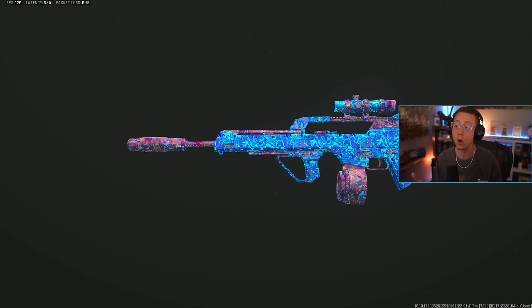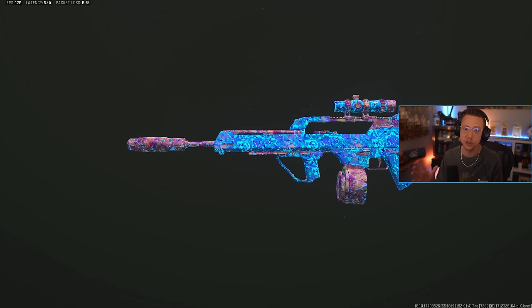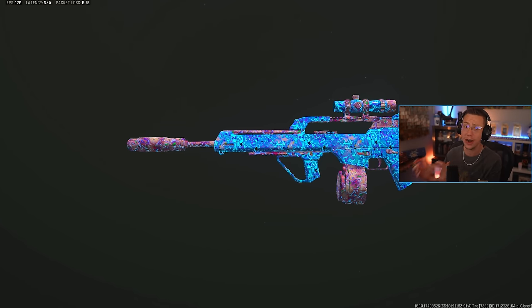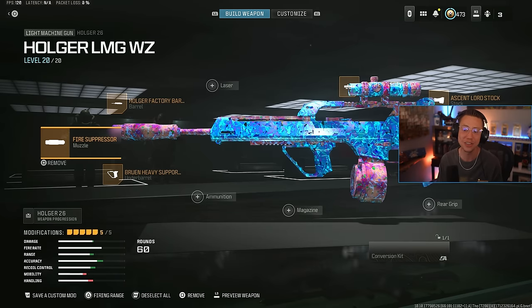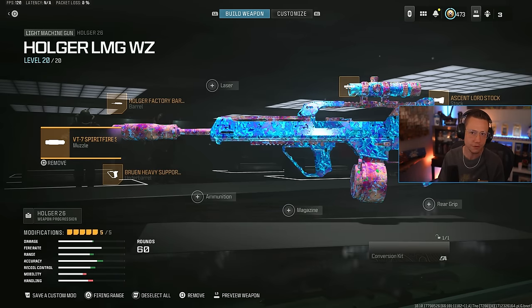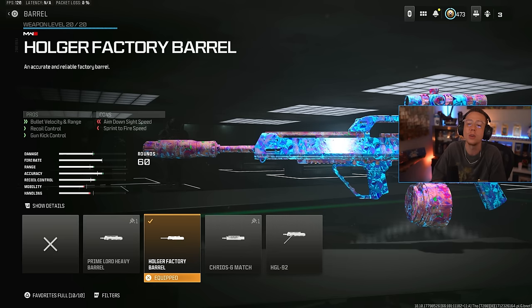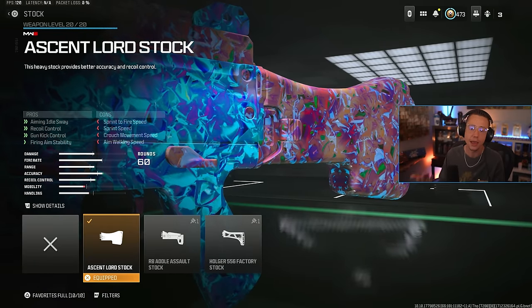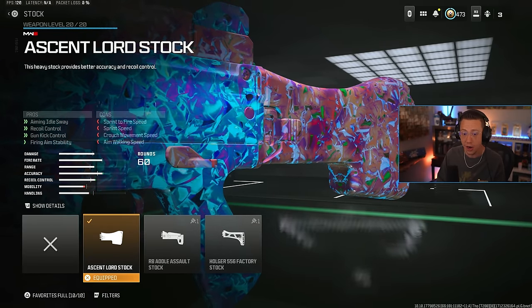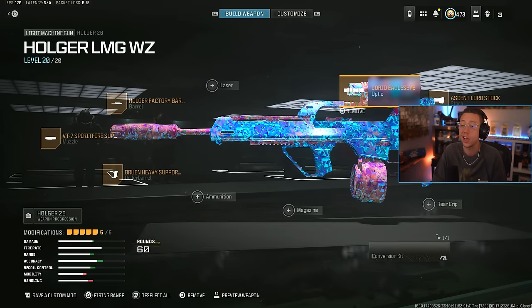The Holger 26 is also phenomenal over range — very easy to use, very low recoil, and super competitive in terms of TTK when you compare it to other LMGs and long-range meta options. Again, Spirit Fire and Bruin — even though they were nerfed, they're still great attachments. The Holger Factory Barrel is our long barrel, helping out with range, velocity, and control. We've got the Ascent Lord Stock which makes up for the lack of idle sway or firing aim stability from the barrel — better idle sway, control, gun kick control, and firing aim stability. Plus the 2.5x Eagle Eye.